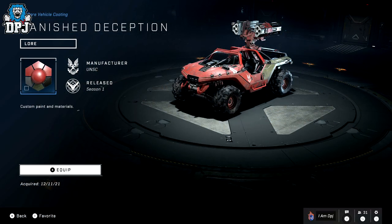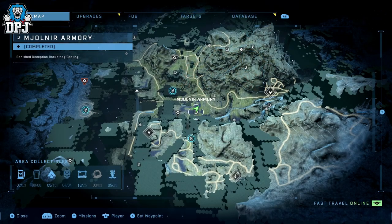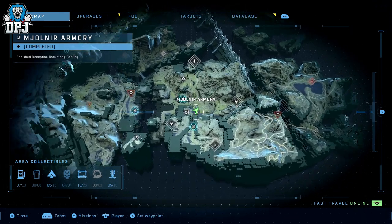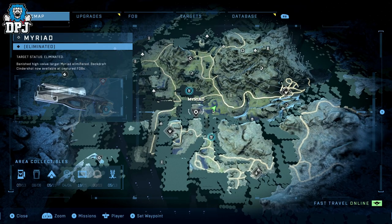Next up we have the Banished Deception Rocket Hog Coating. Come to where I am on the map, right by Fab Juliet — just basically southeast of this Fab Station. Come here, grab this, and I hope you enjoy it.